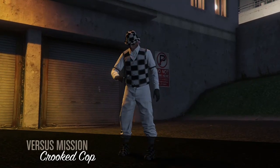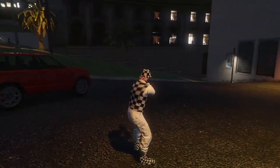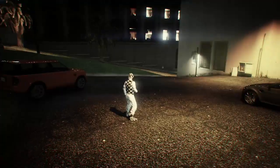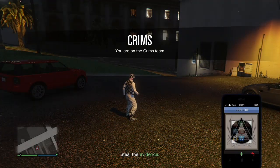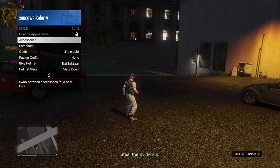When you get loaded inside the job, open up your Interaction Menu, go to your Styles, go to your Accessories, and put on either a rebreather or an earpiece. After you put that on, open up your phone and quit the job from your phone.